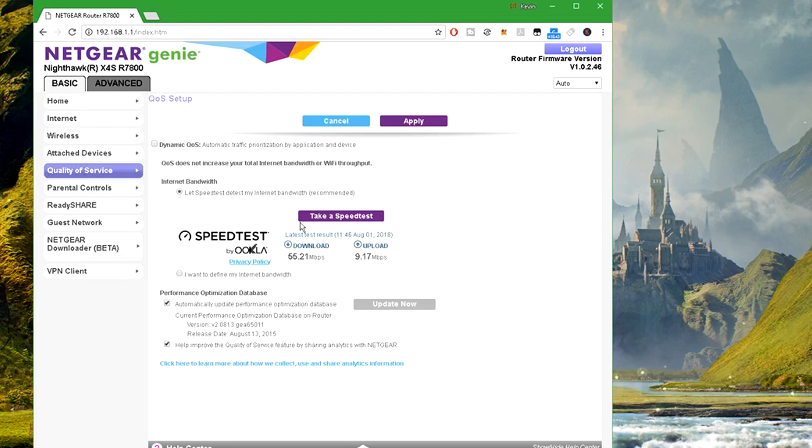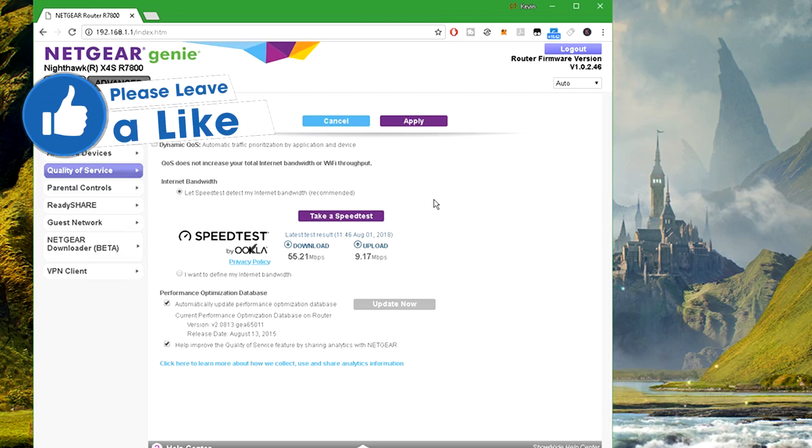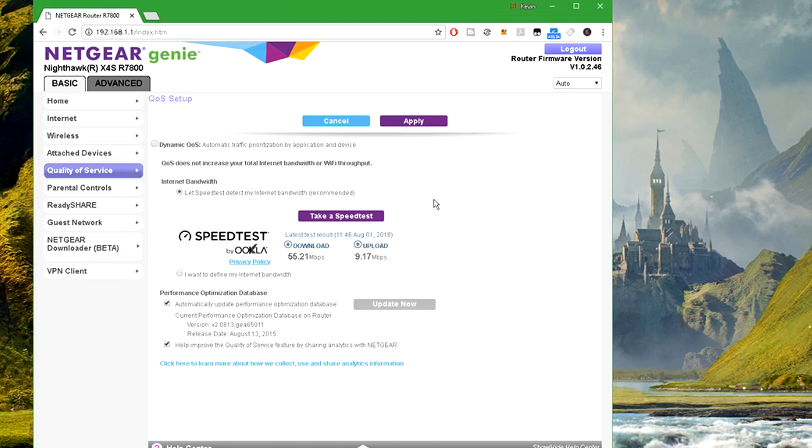In your router settings you would select QoS, and it's going to show your devices. With the devices listed, you'll be able to put them in order — number one for your computer, PS4, Xbox, whatever you're going to use, and then the others below you. That way you are always getting the highest amount of speed when needed for gaming. Especially if your ping is high, this should bring it down a lot. This is probably the most important tip if you have a lot of people using the internet at your home at one time.